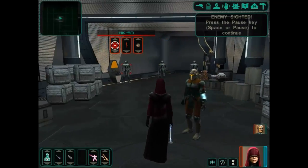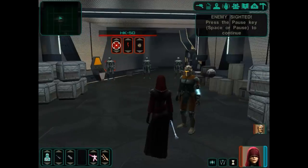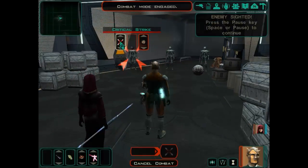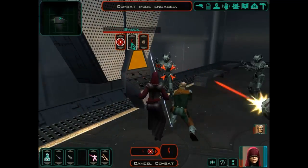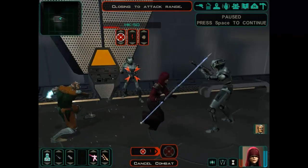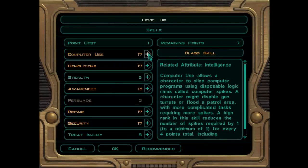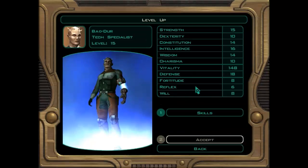We've got to take out some HK droids here. We have shock, force push, and master critical strike — she's using a long staff. Let's try the shock and take out this one first. She's having a bit of trouble targeting this unit. Bayouder is almost dead, but we're going to level him up. Not sure if we should have taken Bayouder — maybe someone else would have been better, but he does have a lot of skill points.